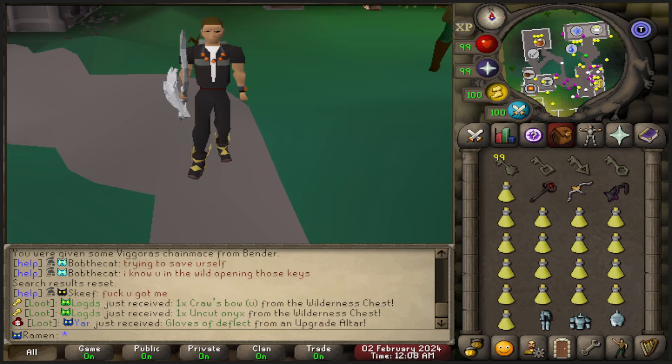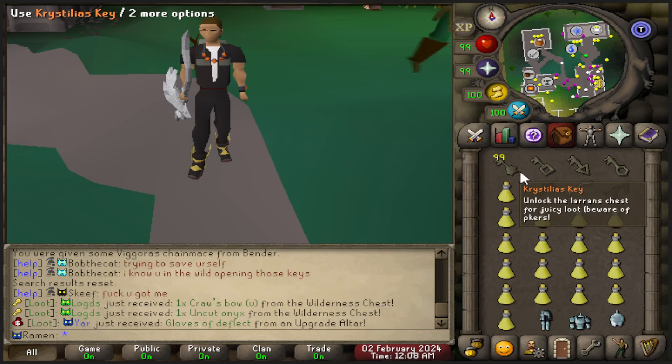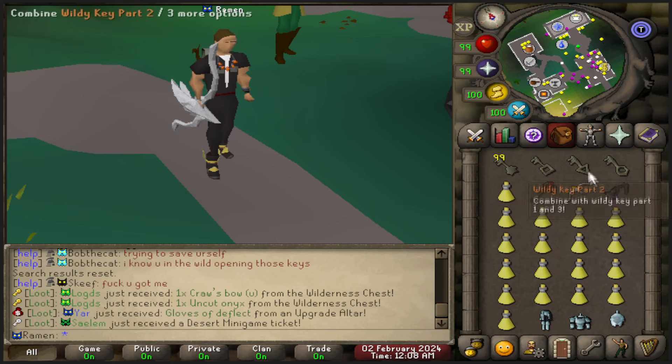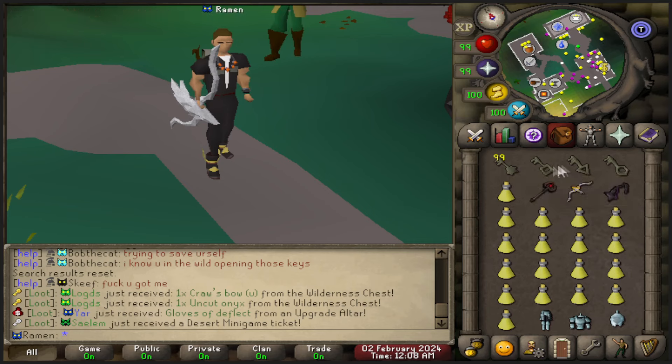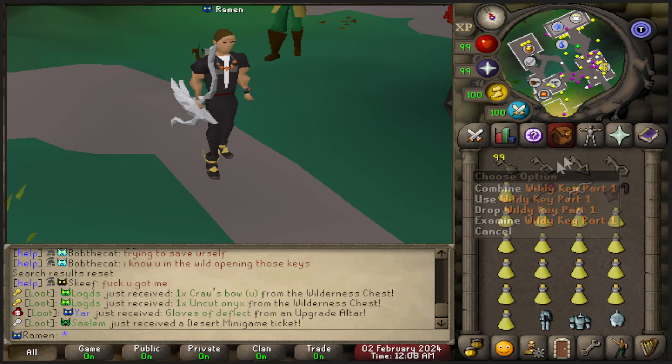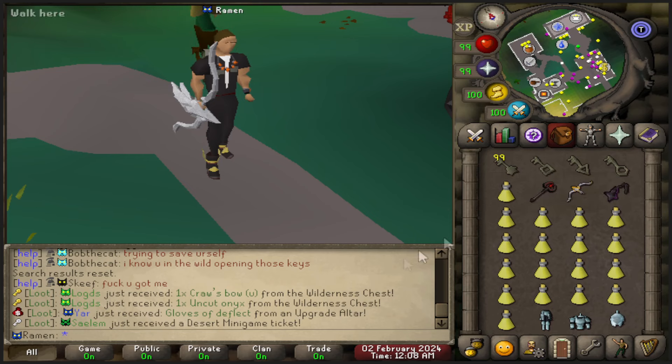They did a lot of other updates but I'm just covering the wilderness section. You can see in my inventory I have 99 keys, and I want to briefly go over what the update is. When you do wilderness slayer using either the Thamarin scepter, the crossbow, or the vigorous chainmace, you'll be able to get these keys as a rare drop. It's about 1 in 100 for each key part, so roughly 1 in 33 overall to get a key part.